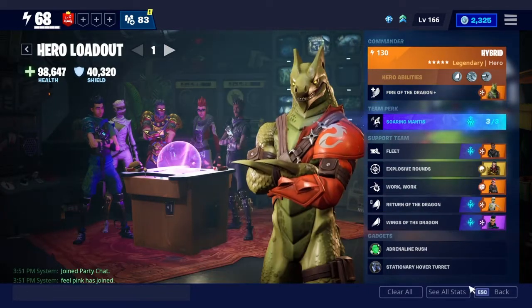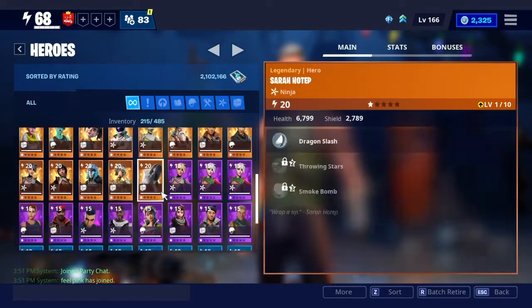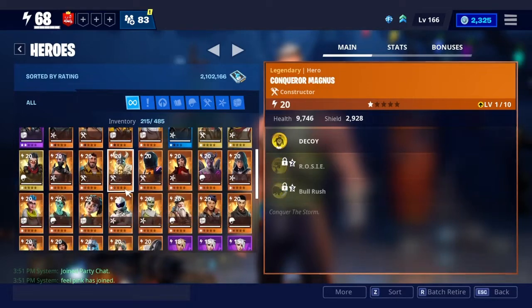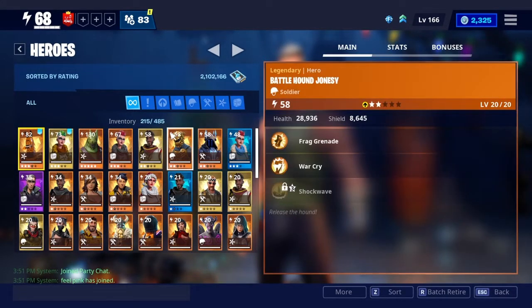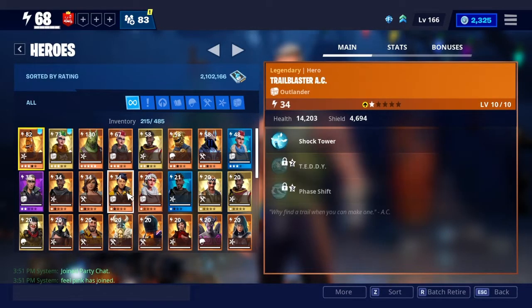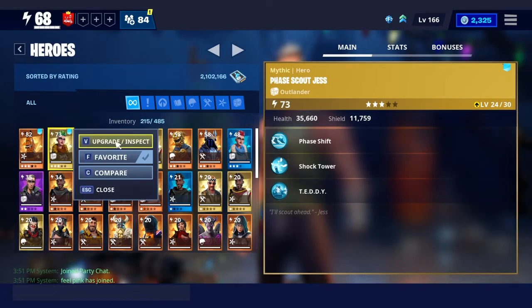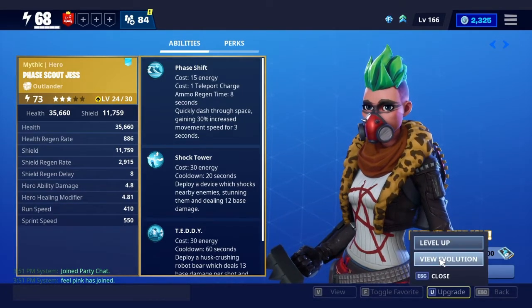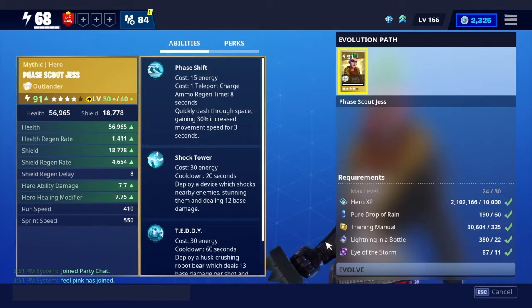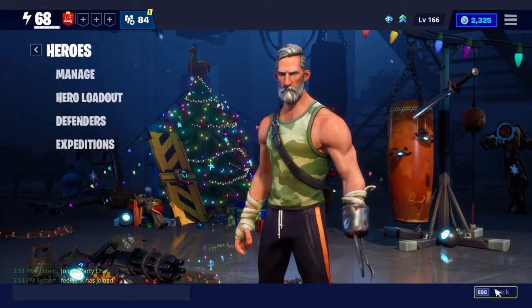You want to upgrade your Hero to the max you can, because it gives you more Health and Shield. You can go to Manage, which shows you all of the Heroes you have — you have your favorited Heroes at the top, then your highest Power Level ones after that. Say I want to upgrade Phase Scout Jess — I hit Upgrade and Inspect, then hit Level Up. You could go to Upgrade and hit Level Up from there, or view the Evolution. It takes a lot of crafting materials like Pure Drops of Rain, Lightning in a Bottle, and Eye of the Storm.